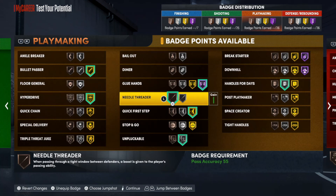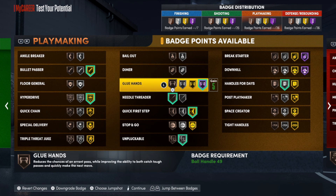Now for the playmaking badges — this is my setup before adding the extra badges. Bullet Passer on gold and Hyper Drive on gold, both so you can make those quick dashes to the rim with the ball. Bullet Passer on gold is a must for Pro-Am because people play the heck out of those passing lanes. Glue Hands you can do either Hall of Fame or gold — you don't see a huge drop-off to gold. Needle Thread I like on Bronze. Quick First Step at gold minimum. Silver Unpluckable and silver Handles for Days, which is really just if you plan on dribbling a little. If you don't, maybe swap it for Stop and Go.